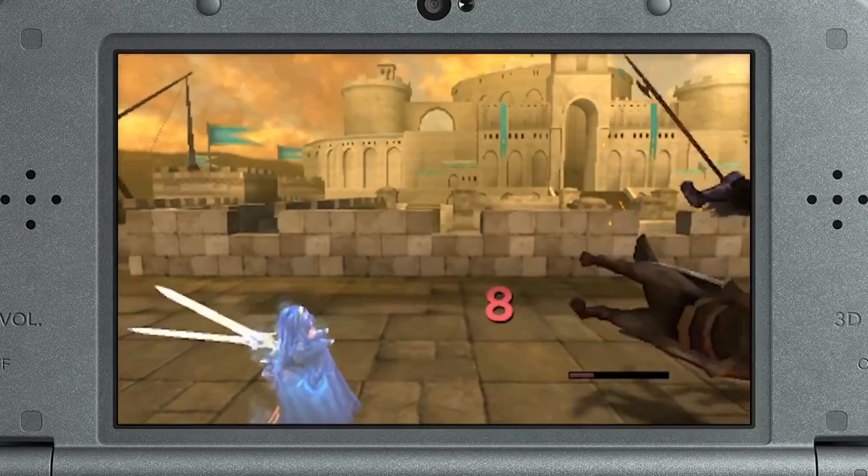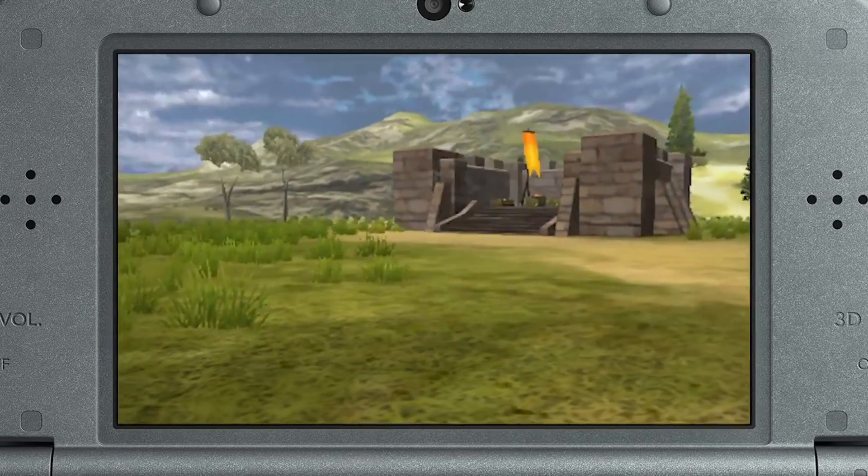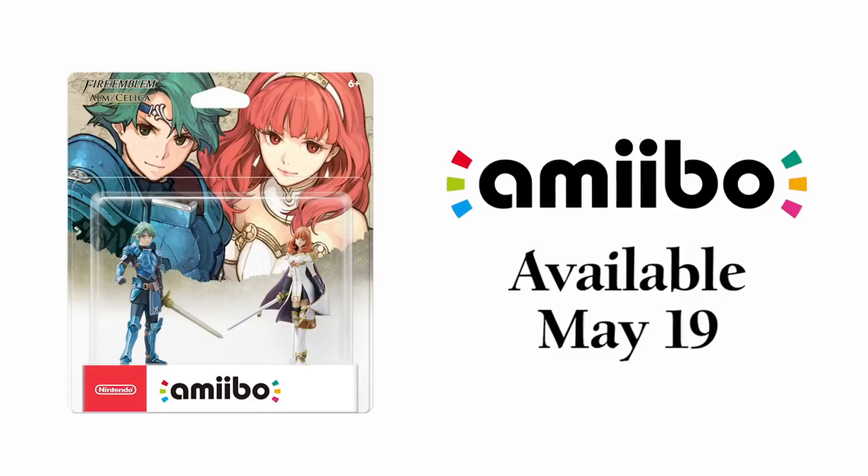Fire Emblem characters from the Super Smash Bros. series will summon illusions based on the character you tapped, while all other compatible amiibo summon illusory monsters as allies. Command all units to victory, or face the consequences.